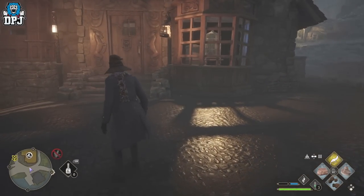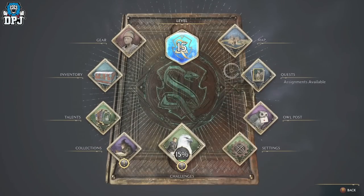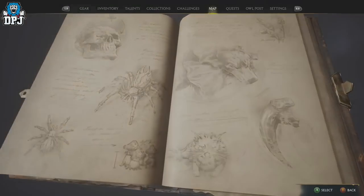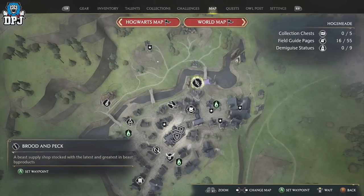You can sell them for 120 each, and that's where this vendor in Hogsmeade comes in handy — she will also be on your map along the way. She's right here in Hogsmeade. So the beast we're going to collect, which we can get probably 20 of in a few minutes, you can bring here and sell them for 120 each. It is that crazy.